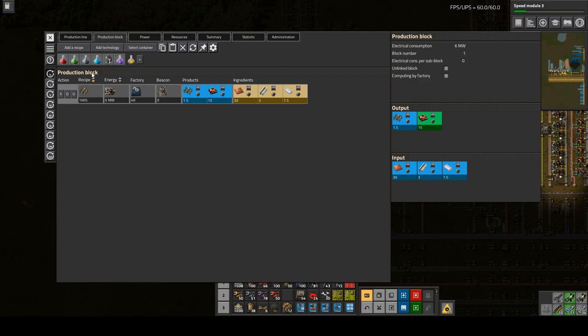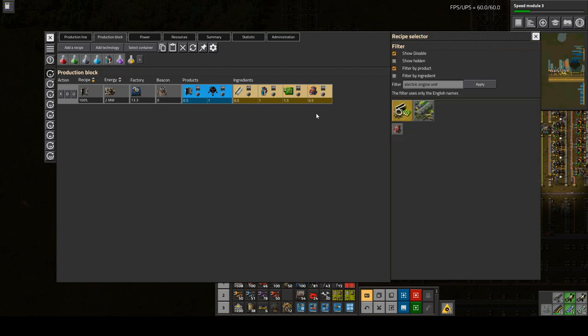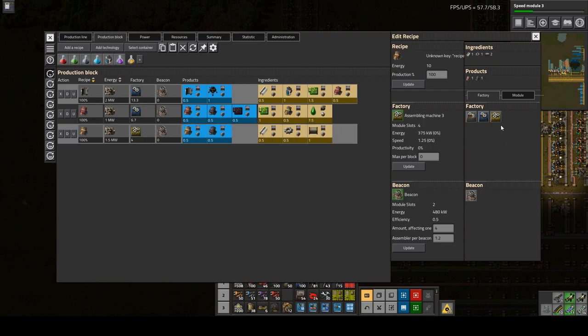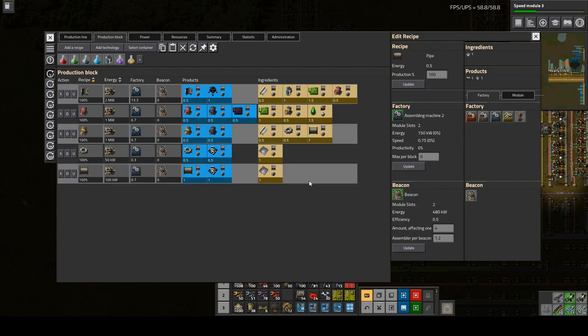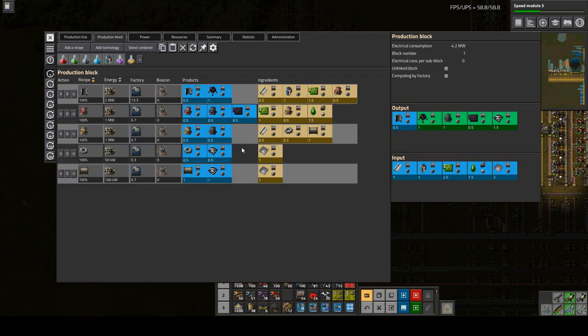The next piece is the complicated one: flying robot frames. 13.33 machines — so basically 14. That means we need 6.7 of these, so 7 of those, which also means 7 of these. Then some gears and some pipes — less than one of each of those, that's good. Why is it such an odd number? Probably because of the 0.5. Okay, so we need 14 of these.